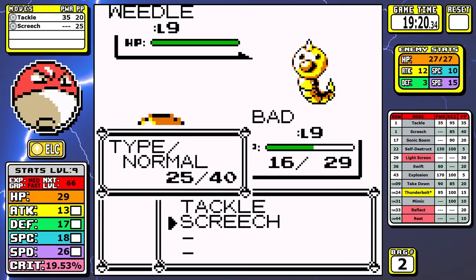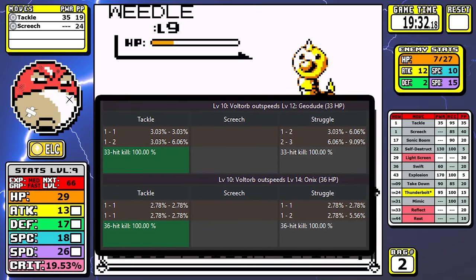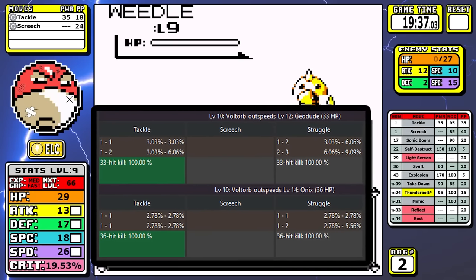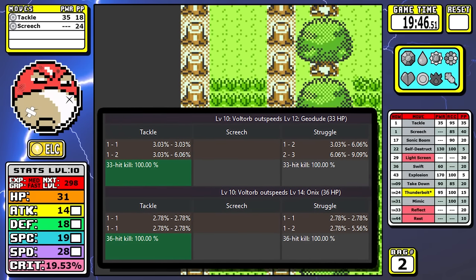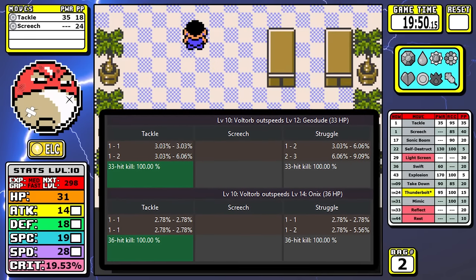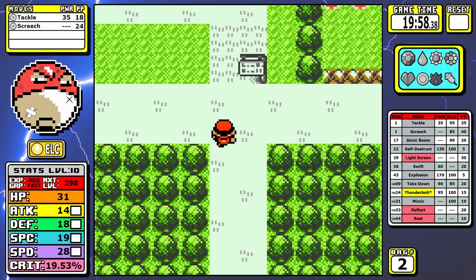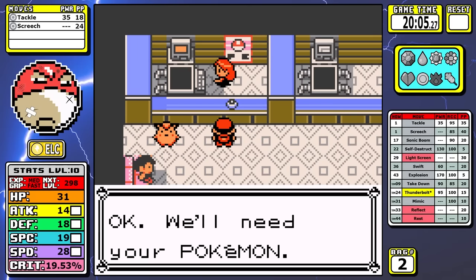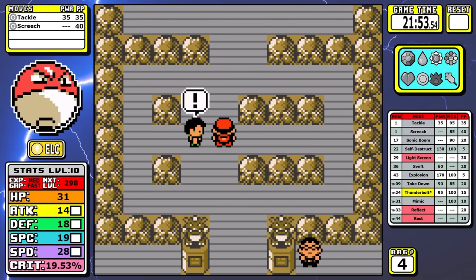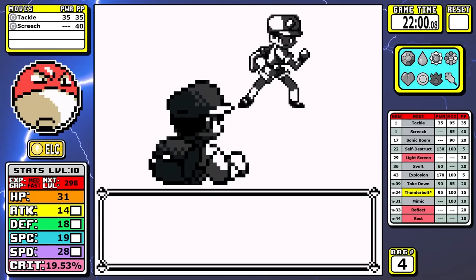Even with Screech, let's look at the damage numbers. Tackle does 1 out of 1 damage; if we crit we might get a 50/50 shot at hitting 2 damage. Against Onix all we can do is 1 damage, so it's not possible. You might think getting a few more levels would help, but it just doesn't. Inevitably we have to get to level 17 so we can get Sonic Boom. But one thing Voltorb does well is junior trainer blackout grinding.